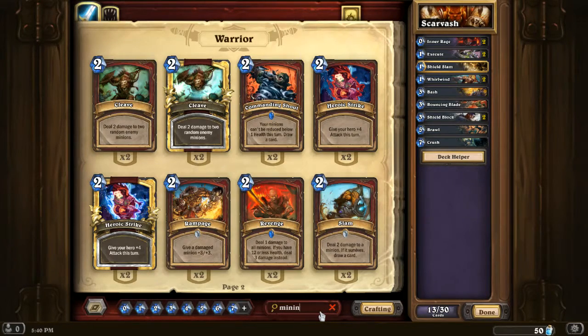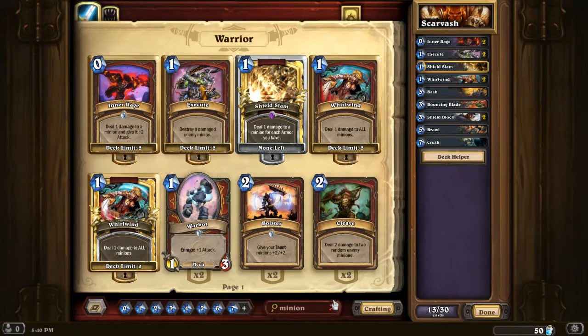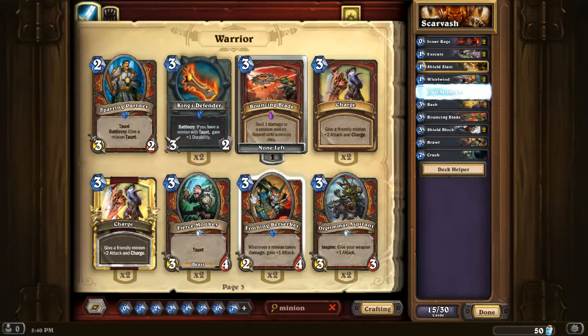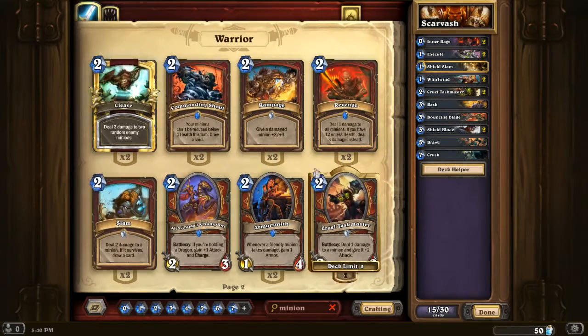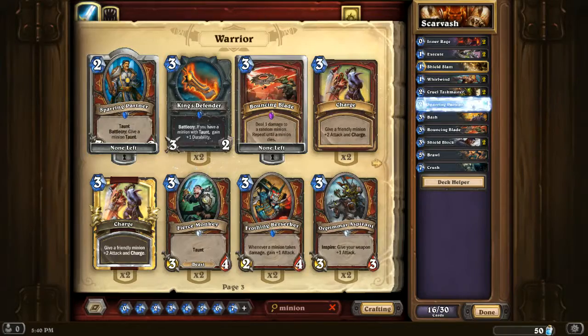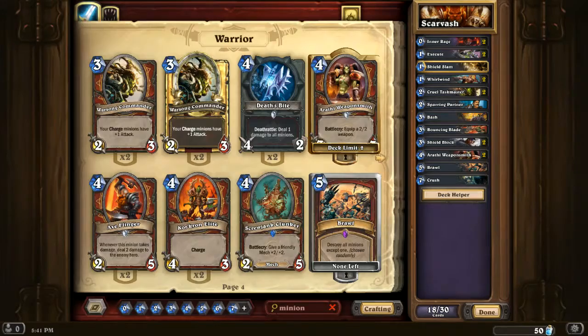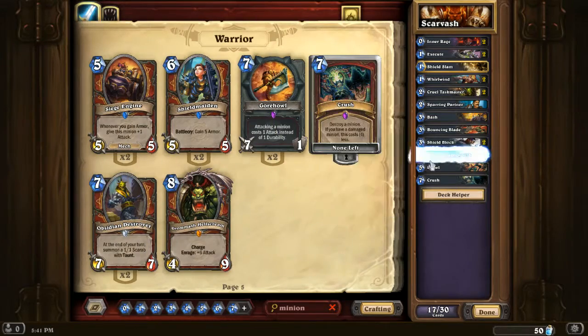For minions - even minions. On an odd turn you can play a two-cost spell, so I wouldn't rule that out. Two mana minions: Cruel Task is probably decent, Sparring Partner probably decent. Arathi's pretty good - I don't need two Arathis.